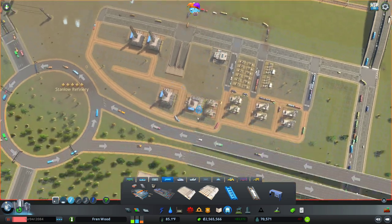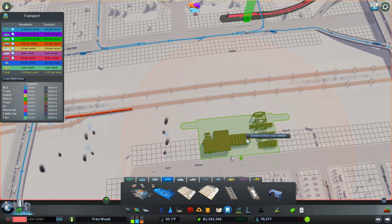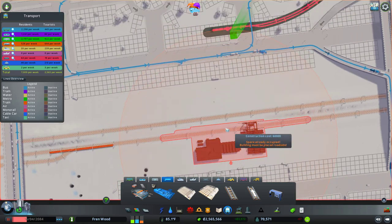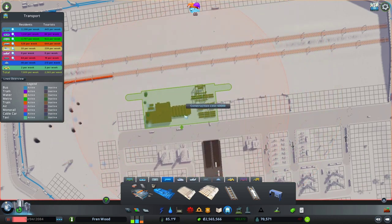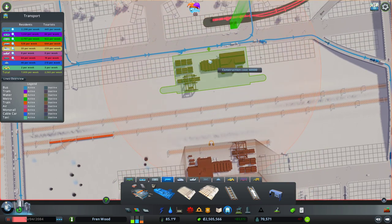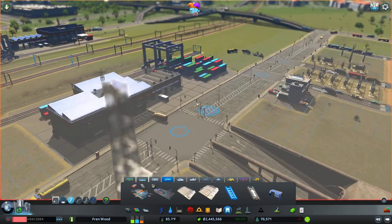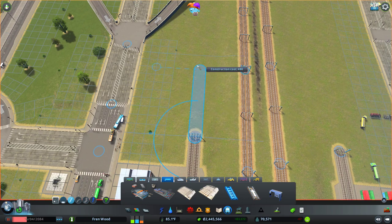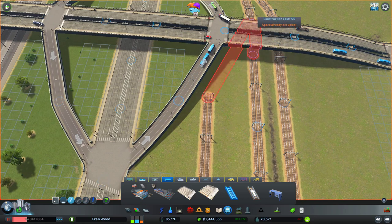Let's delete these as well. With the freight station — how much room do we have here? We can have two either side. I think that's all we're going to have — we're going to have one here and one here. This traffic here as the freight traffic spills directly out onto the main road might become too busy. It really just depends on how much freight is coming and going through these lines.